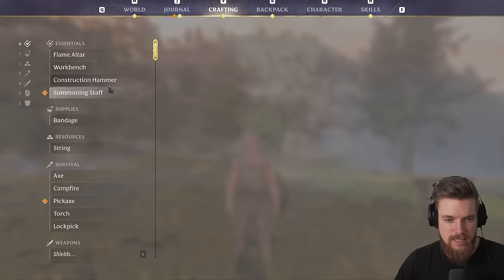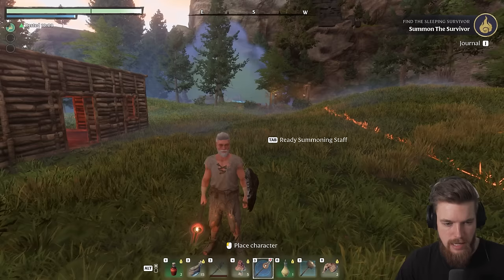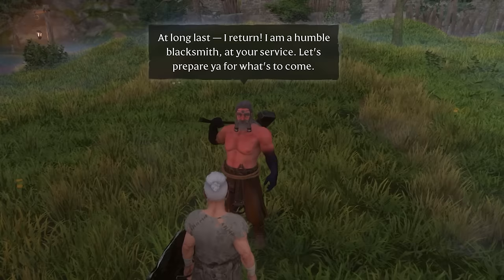Now we're back at base camp. If we go into crafting, we can make a summoning staff, which allows us to summon survivors to our base. Then we press Tab to summon Oswald the blacksmith. There we go — at long last, he returns, a humble blacksmith at our service. We can ask him about crafting a proper armor set now.